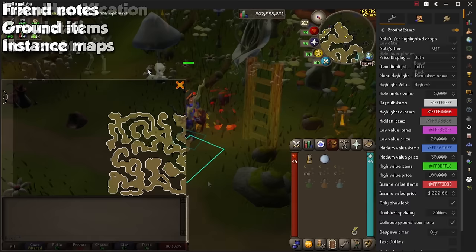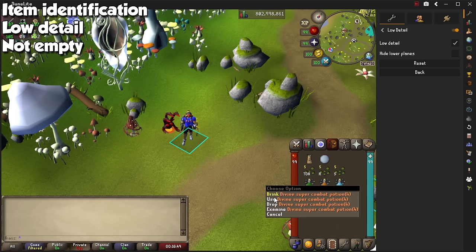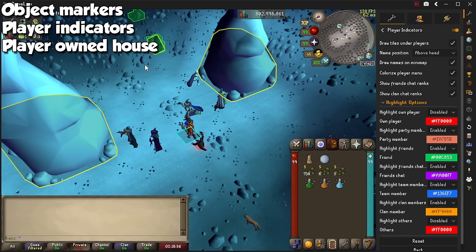Three quick ones: Item Identification for items such as herbs, seeds, and saplings so you know what you're working with. Low Detail in case you have a potato computer and need to remove clutter from the ground. And a great one called Not Empty, which removes the empty option on potions so you don't accidentally get rid of pots when decanting. Object Markers let you shift right-click pretty much any item in the scenery and highlight it in case you need to click it from far away.